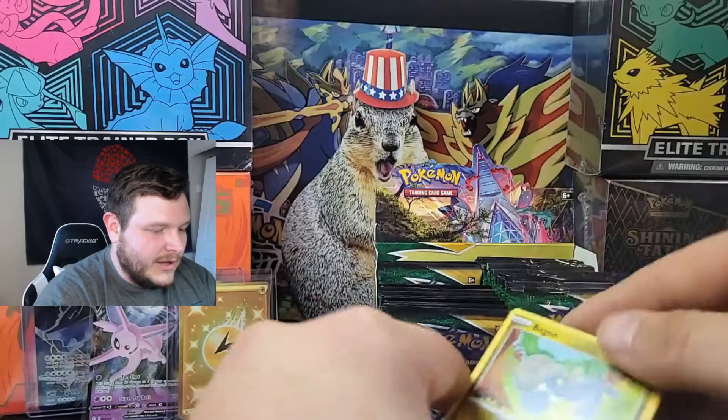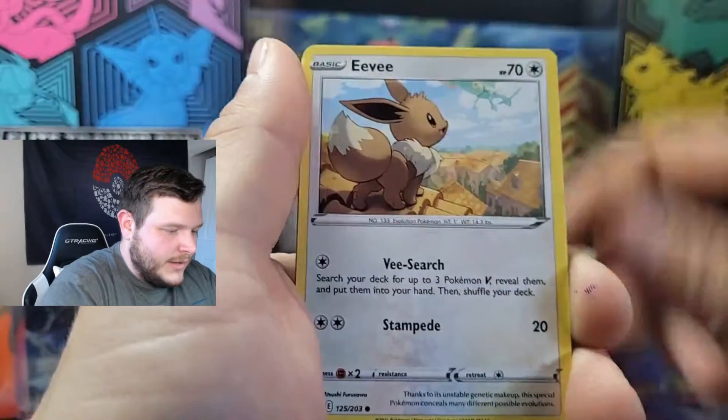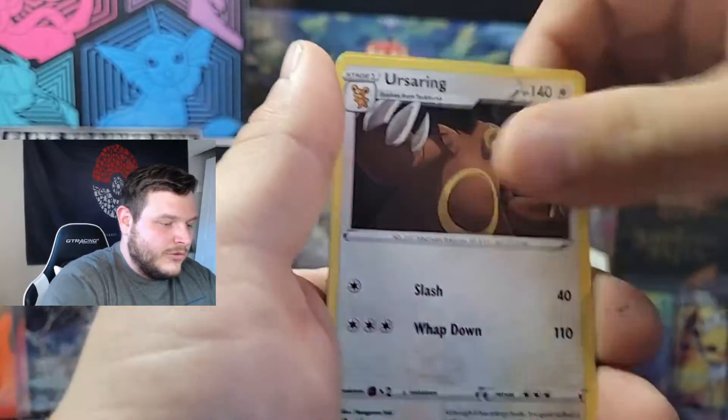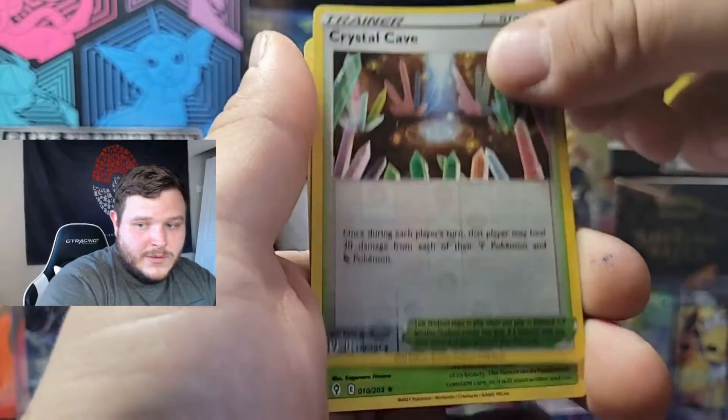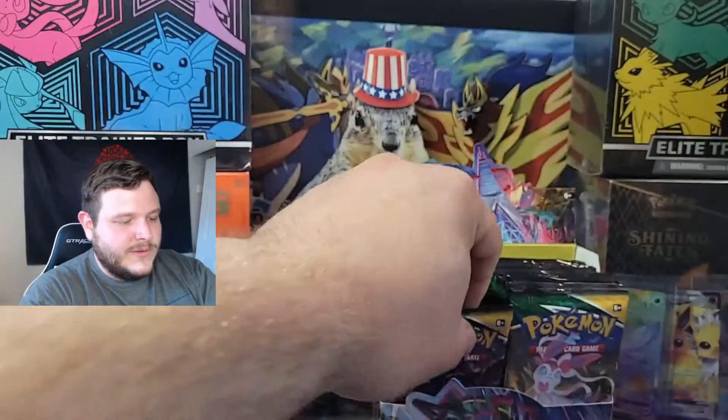That pretty well caught me off guard. Next pack: Bagon, Wubat, Eevee, Psyduck, Temple, Energy, Rescue Carrier, Scrafty, Ursa Ring, reverse Crystal Cave, regular rare Lilliant. A lot more Evolving Skies to open.